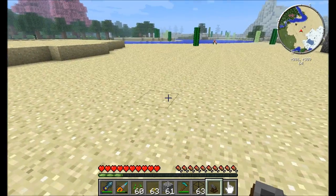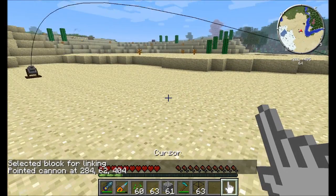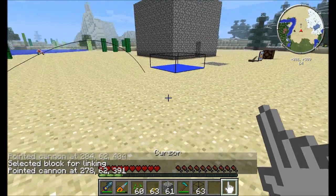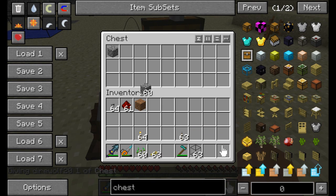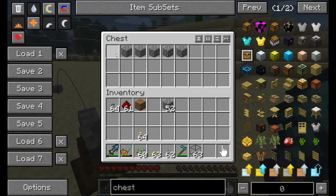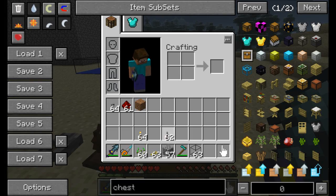Next up, the item cannon — yet another fun and interesting item. Get yourself an item cannon and also a cursor. Right-click on the cannon where you want to aim, then click on the block you want to aim at, and it'll adjust the aim to that block. To use it, place some items inside a chest adjacent to the cannon and it'll shoot one stack at a time. Give it a redstone signal — it shot that stack of items and they're landing right about where it's aimed. That's actually going to be really useful with a block you're about to see.